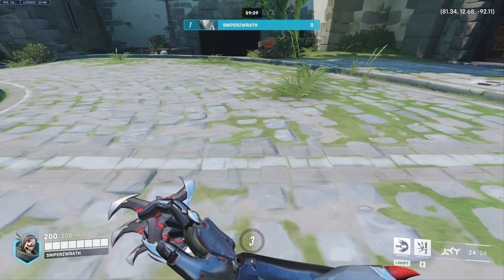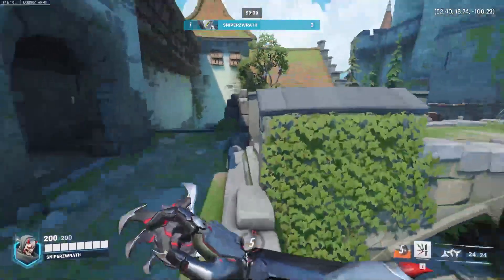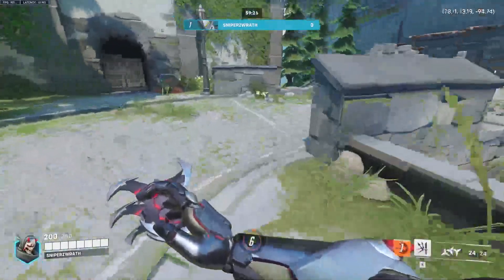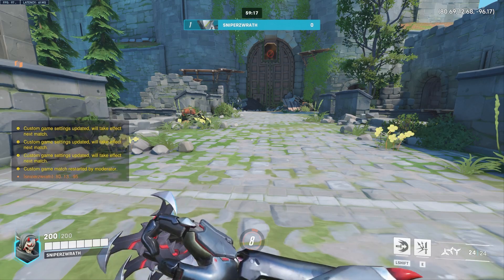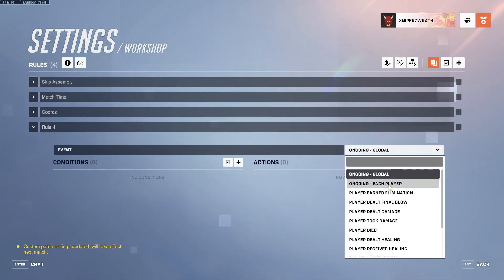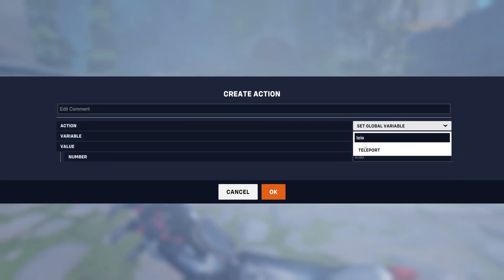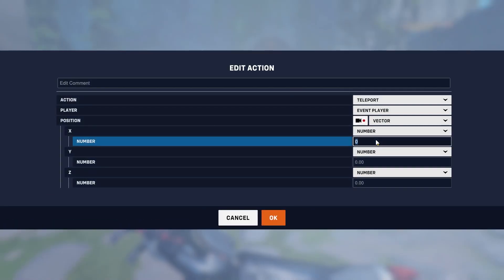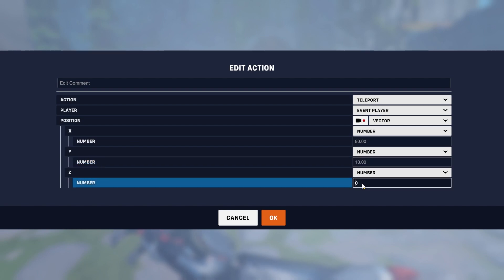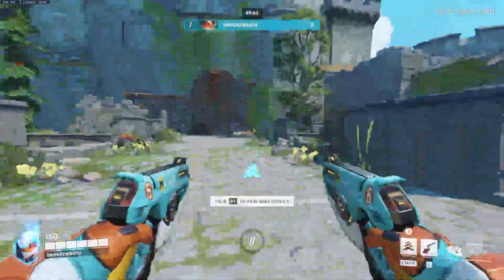You can see in the top right of my screen it's telling me my coordinates as I move. It goes X, Y, and Z — X being left and right, Z being back and forth, and Y being up and down. You can just think of a vector as a coordinate, that's really all it is. Let's write down this coordinate: 80, 13, and then negative 95. Now we can make a new rule — ongoing each player has spawned — and once we've spawned, I'm going to teleport us. It's just some coordinates we wrote down: 80, 13, negative 95. As soon as I spawned, I teleported to those coordinates.